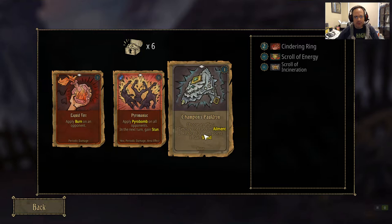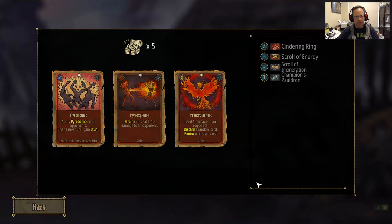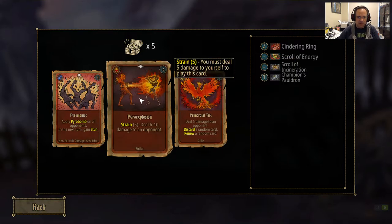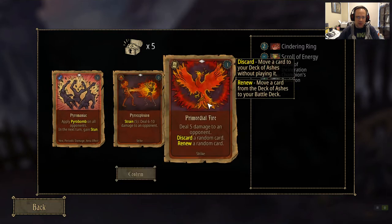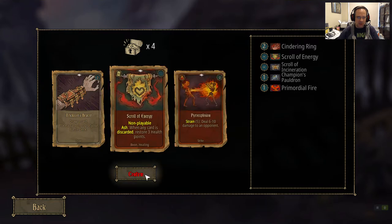One of the big differences you'll see here is that there's almost no shielding in this game. A lot of the mechanics revolve around healing, not shielding. Restoring 10 health points is pretty good for surviving and giving sustain in Act 1. This is an interesting card — it does discard cards but they're random, and it can renew cards that are random. Renew means take cards out of your discard pile, which actually makes our deck worse.